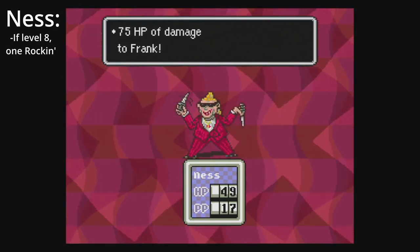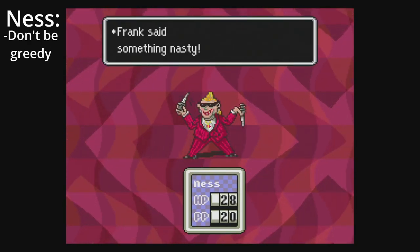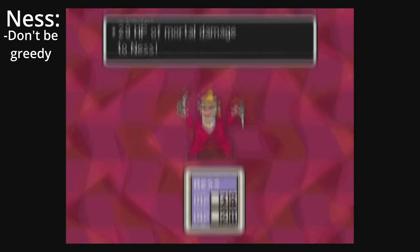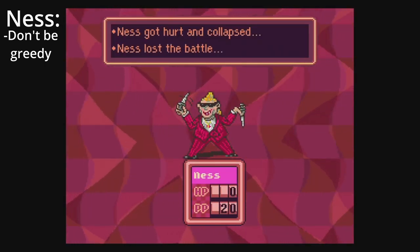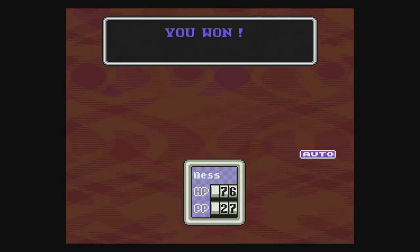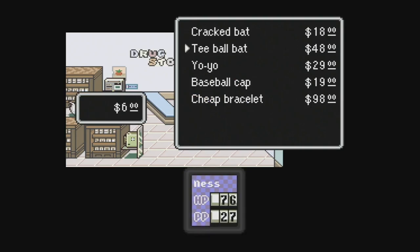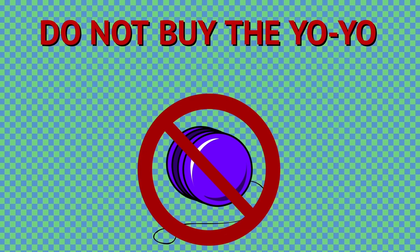Frankfly. If you're level 8, one PSI Rockin' will do the trick. If you're level 6 or 7, the biggest advice I can give is to not be greedy — and this applies for all early game bosses. If you're below 30 HP, heal. Do not test your luck, it will not pay off. If you're below level 6, I recommend fighting the sharks until you are level 6.